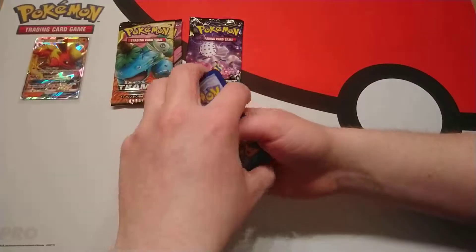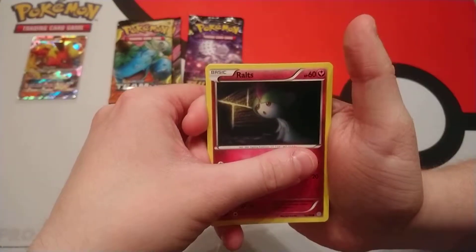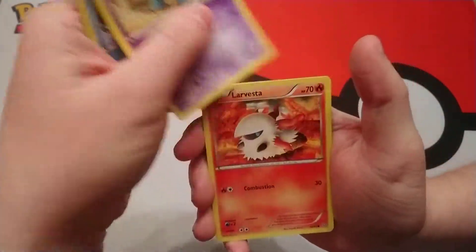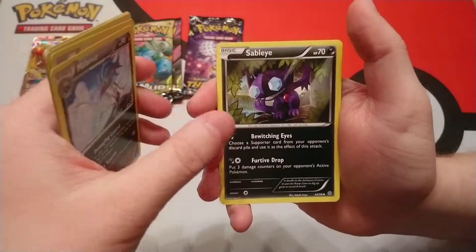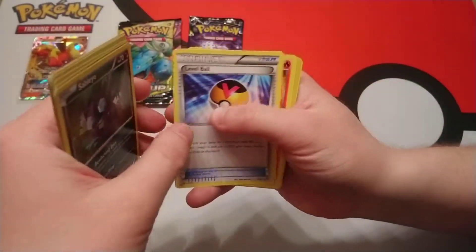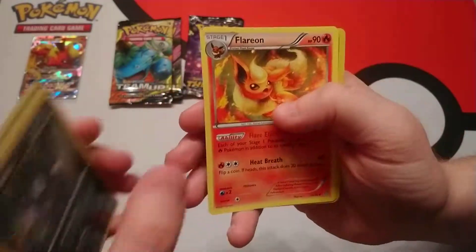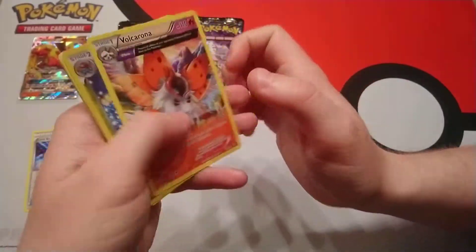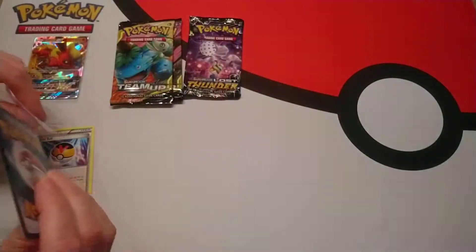Because of course this is an XY set, so it's still just the one, two, three. We have Ralts to start. We have a Magikarp, a Golett, a Larvesta, a Malamar, a Sableye, a Level Ball. We got the Flareon! We got a Reverse Holo Bellossom. And a Volcarona as the rare.